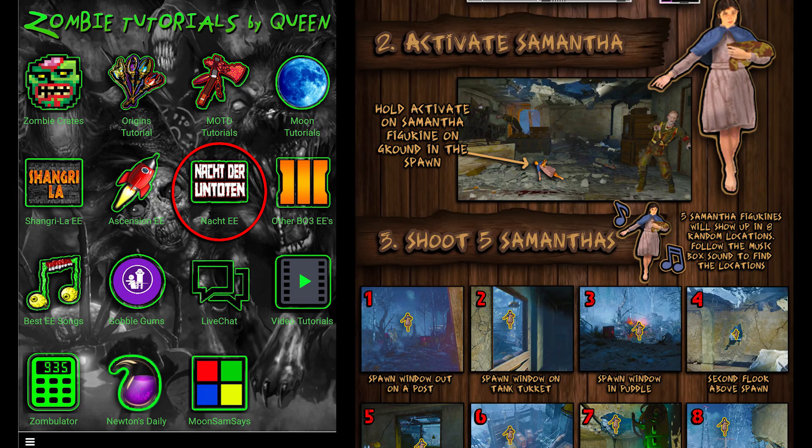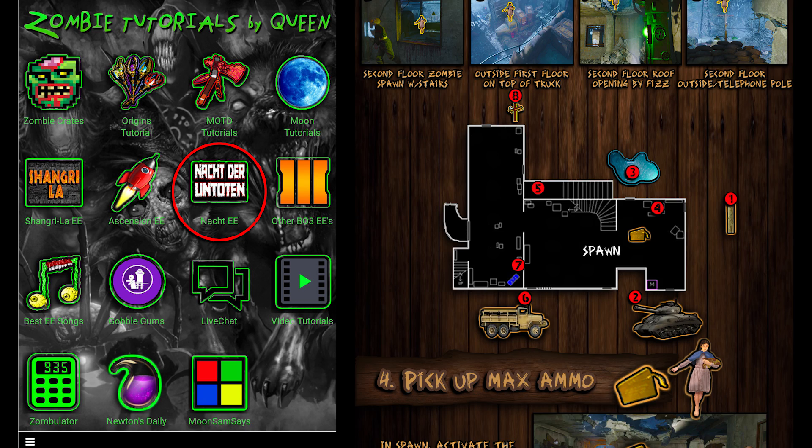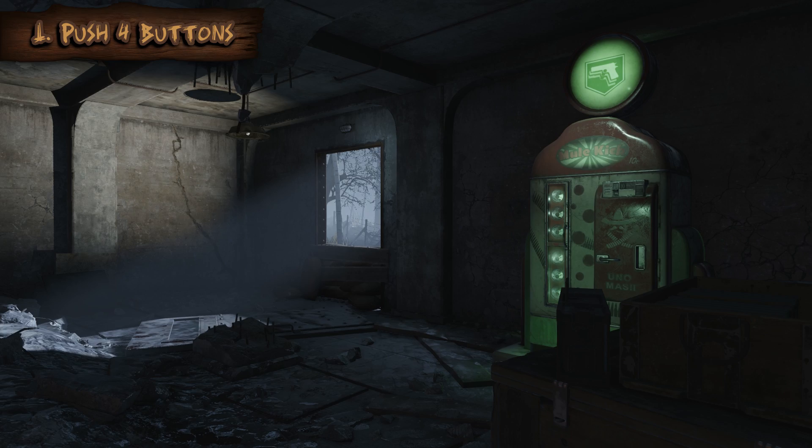Hey guys, this video is mainly for my phone app. I've got the Nocturne Toten easter egg now put in there and this video is going to be linked inside the phone app. This is also for people that don't know how to do this yet. Along with having this video linked, I'm going to have all these graphics in there and it's just a really quick reference guide to show you where all the locations are for these steps.